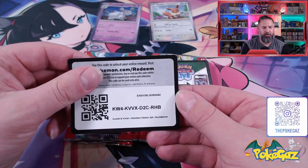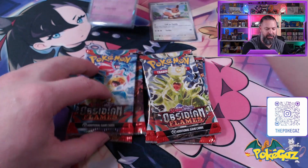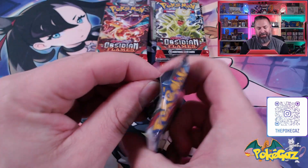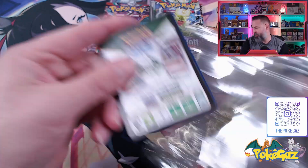We'll stick those up top. Here are the code cards — one and two. We'll stick our packs up there as well. We'll do the Houndstone first. Let me know in the comments below: Houndstone or Eevee, which do you prefer? And which one's going to get the best hits? Let's get into it.